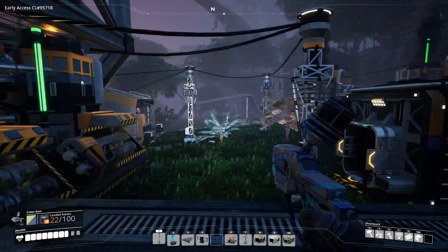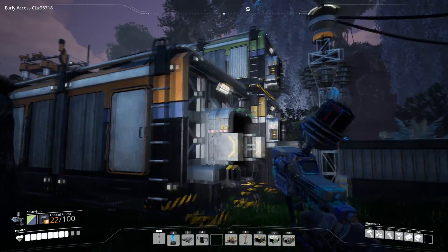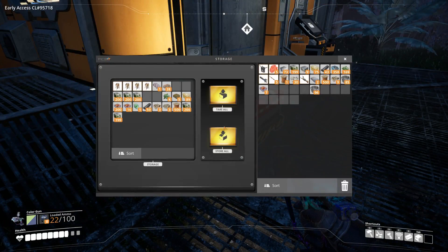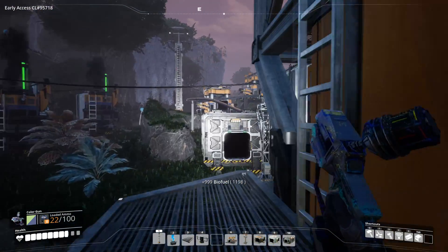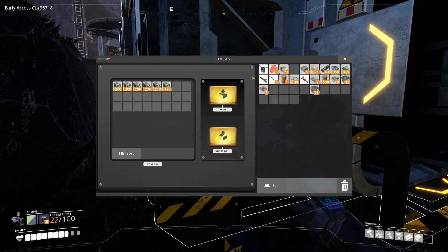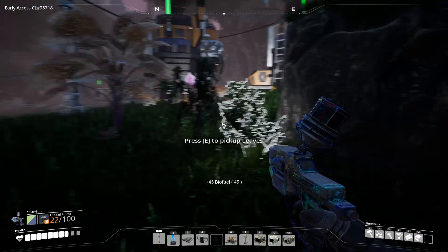This should function now. Let's see if we have actually got any. Not very much, so we can put all of our fuel now into that container because it's taking up lots of space. This will be where we come to get our biofuel. Let's take a stack - right click, you can break a stack - so just keep 45 with us for when we use the chainsaw.